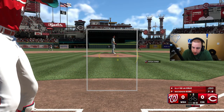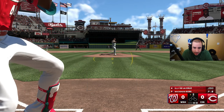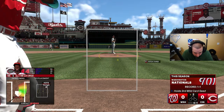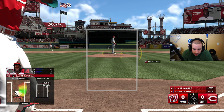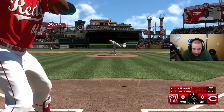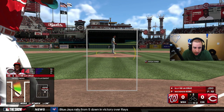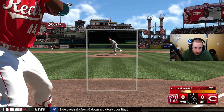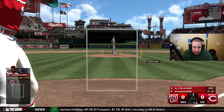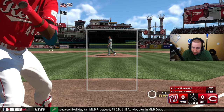Game number three — Elly De La Cruz on Hall of Fame difficulty this time around. At least I feel like I can see the ball a little bit better. We're facing McKenzie Gore — two lefties is not ideal for Elly, with 54 contact and 45 power versus lefties. That might be why the last game didn't go well either, since we were facing a lefty most of the game. He's much better against righties.